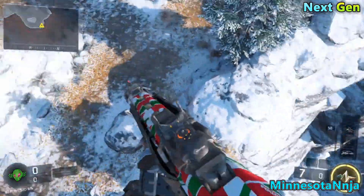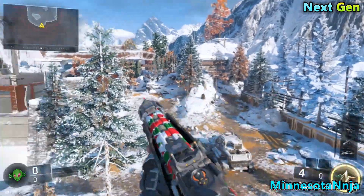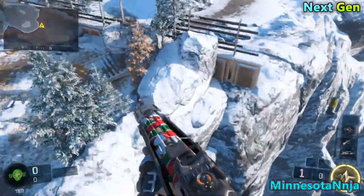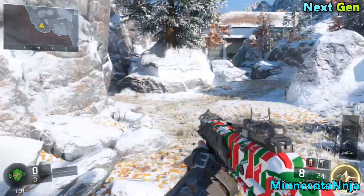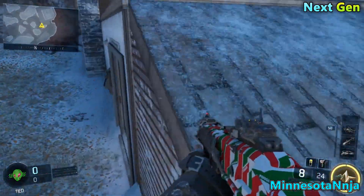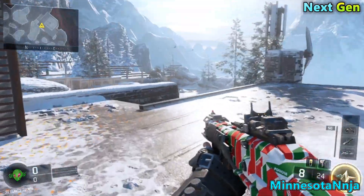What is going on everybody, Minnesota Ninja here and I'm back with another Black Ops 3 video. In today's video I'm gonna be showing you a super high barrier that's on top of a tree on the map Stronghold. This is after the patch and it's super awesome.